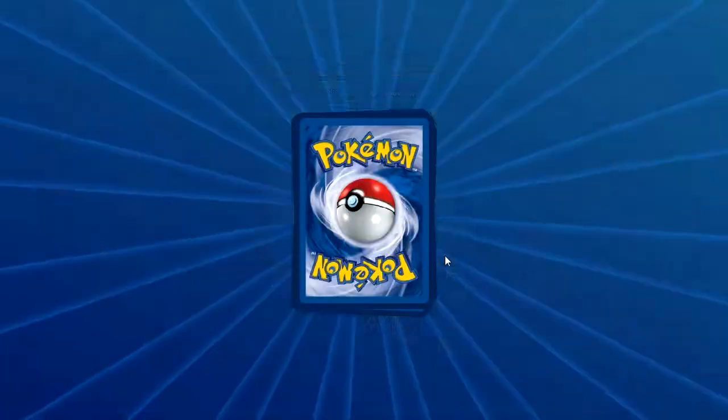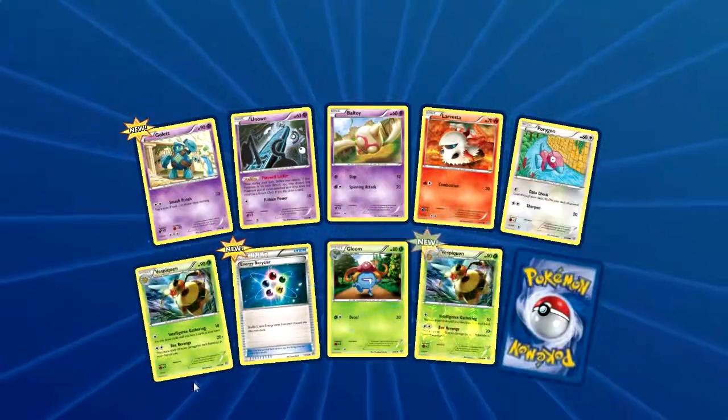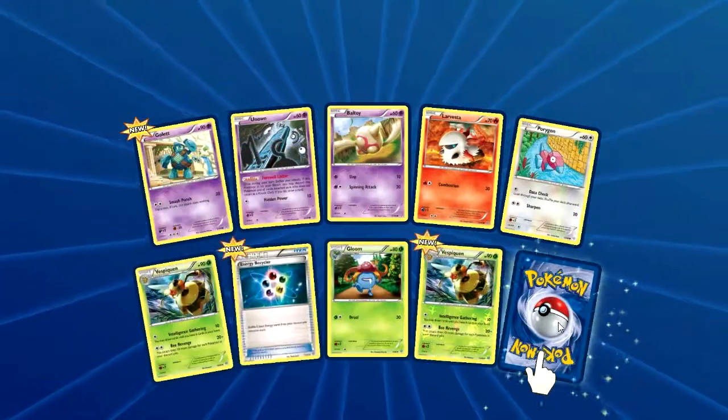Metagross. Another Vespiquen. Ooh, an Energy Recycler — that's good.